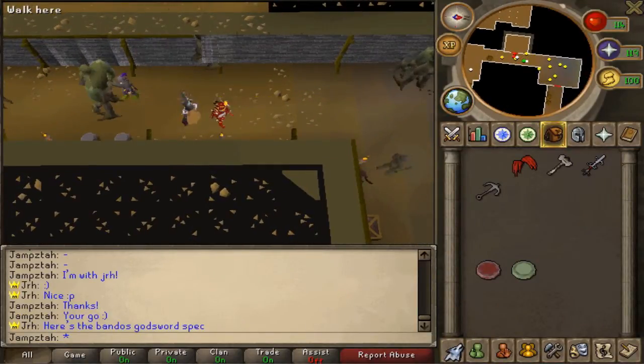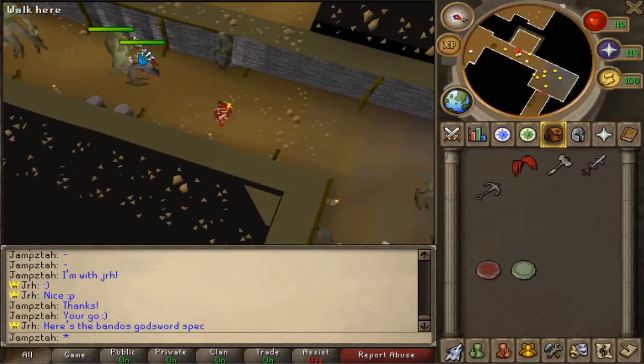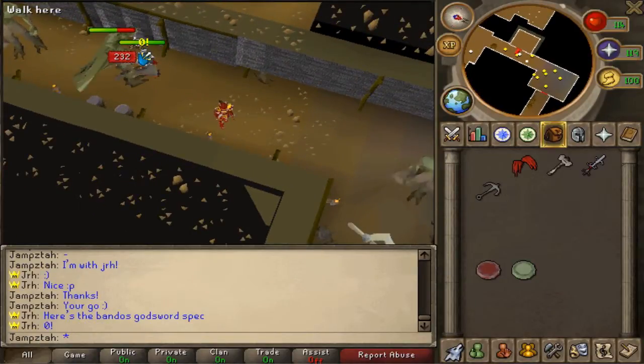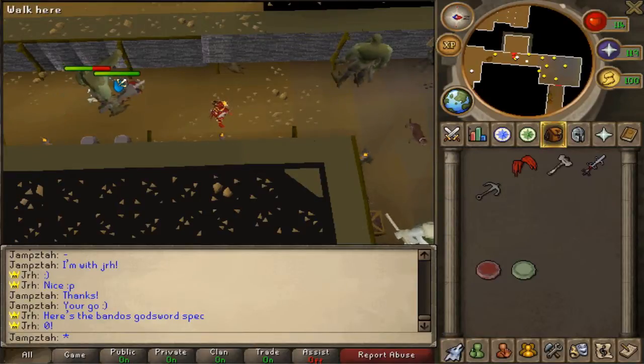Okay, so he's going to be doing the Bandos Godsword spec. There you go — as you can see he slaps forward with a purple sort of trim on the swoosh, but unluckily he did get a zero.